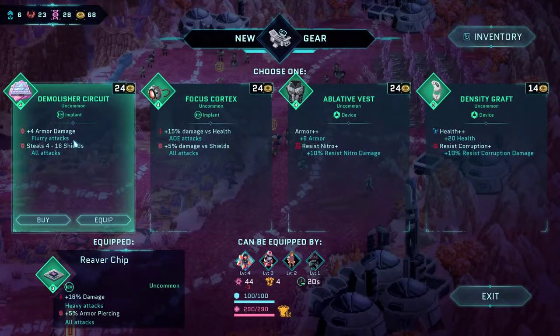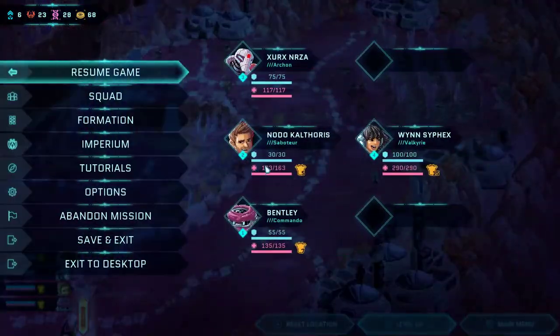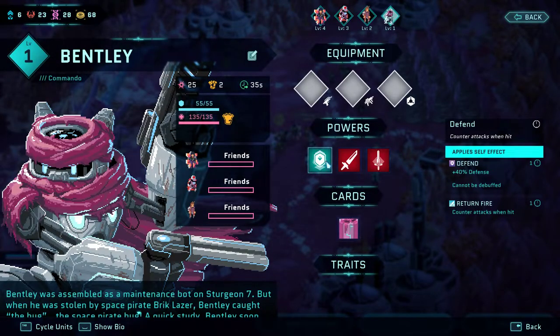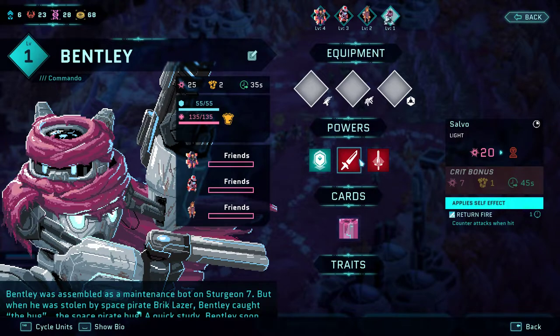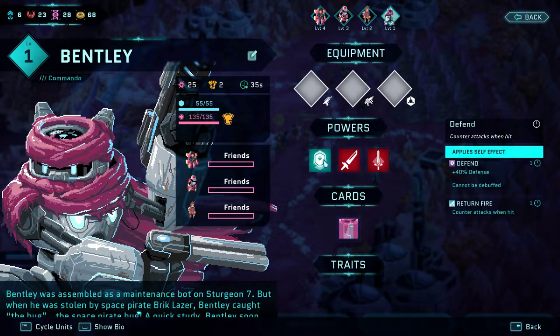What is a gadget, per se? So there's weapons and then there's gadgets. Bentley's got nothing. I also don't even know what he does. I think that's something we want to look at here. What's your deal? Defend, of course. Salvo - applies return fire effect. Interesting. So he's got a different effect on there. Return fire - so he's got a little bit more of a reason. Apply self-effect return fire, this all applies return fire. This is a light attack, just a simple light attack. Applies on crit effect: Weaken armor damage. So it weakens the amount of armor damage they can apply. So he's kind of like a utility guy.